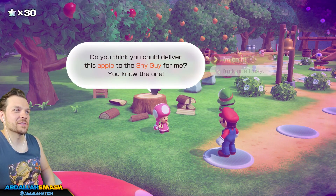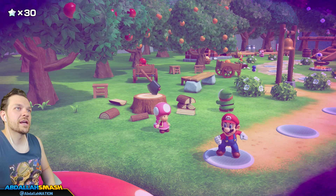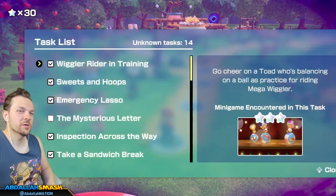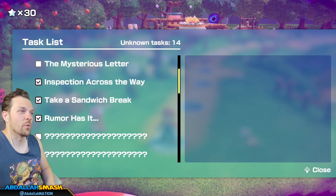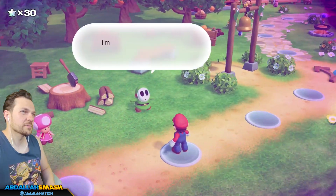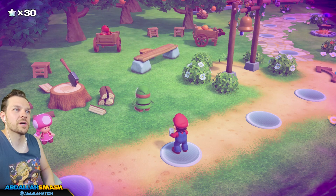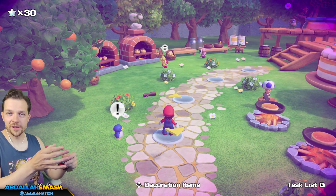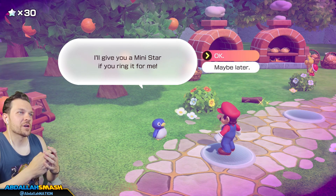Mega Sting Bee — what are these weird Mario enemies? I don't even remember where Sting Bee is from. I'm helping with the apple harvest — could you deliver this apple to the Shy Guy? I'm chopping firewood — if you see any tree branches that look like good firewood, would you bring them to me? I'll give you a mini star for each branch. Hey, look at this bell — I'll give you a mini star if you ring it.